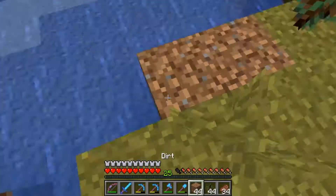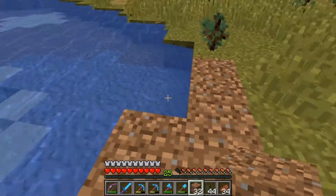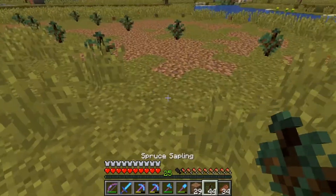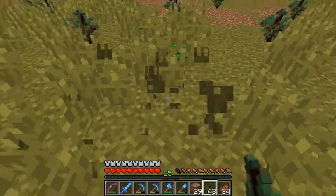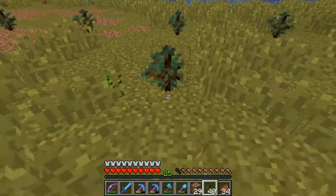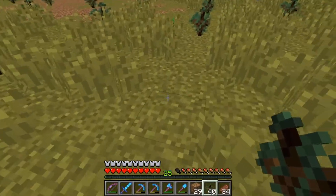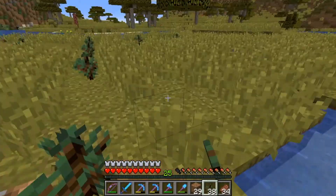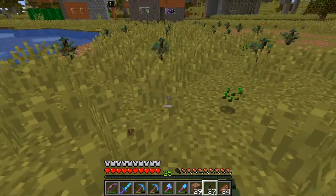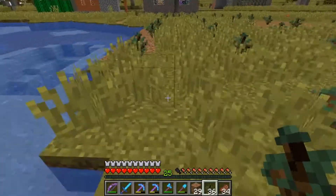So we dug out some gravel here before, so the water is a little broken anyway. Putting these blocks of dirt in will fix the edge of the water, as well as giving us a little more surface for our tree farm. Once we get these placed, these should grow without us having to bone meal anything.